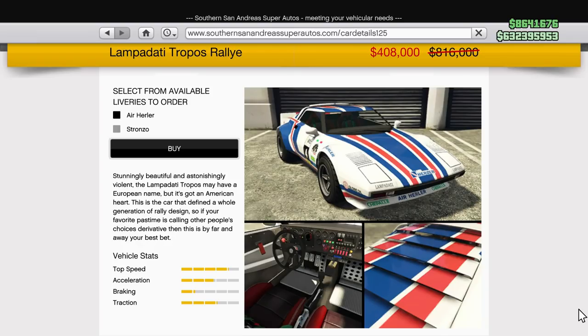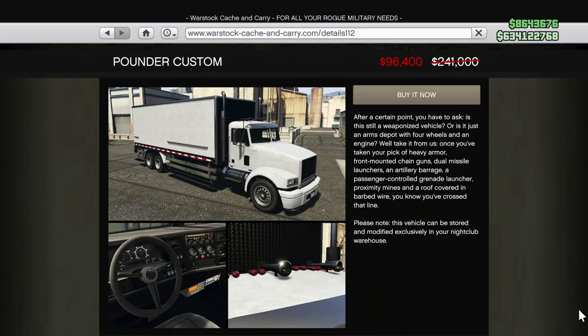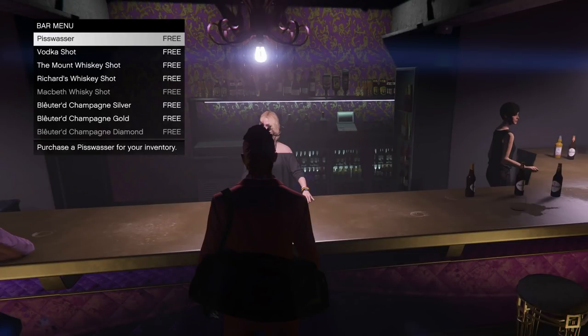We have 50% off the Mammoth Patriot Stretch, 50% off of the Tropos Rally — a really fun car as well. And we have 50% off of the bunker transportation little golf carts. In addition, 60% off the Pounder Custom, which is what you want to go with if you have a nightclub and want to use it as a sale vehicle.